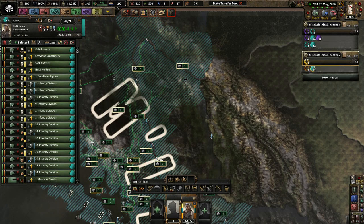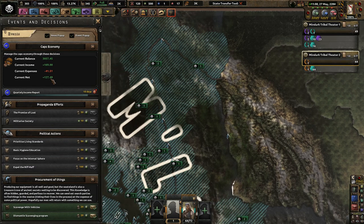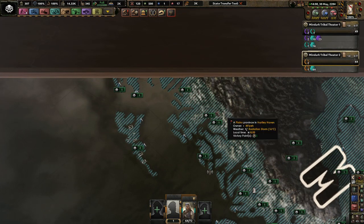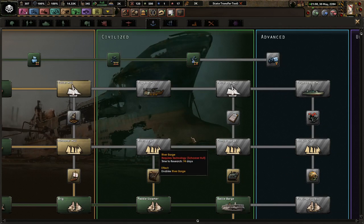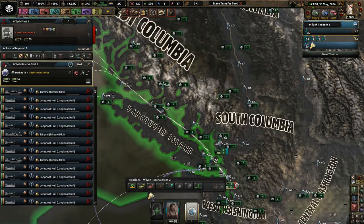How much does it cost me a month for all these divisions? 41? That's not bad. Currently net income is pretty good, pretty darn good man. Wish I was making that much. Sub-surface propulsion — awesome. In the meantime I want to make some better schooners. And I'm going to let my ships train. Look at all these ships we're making.